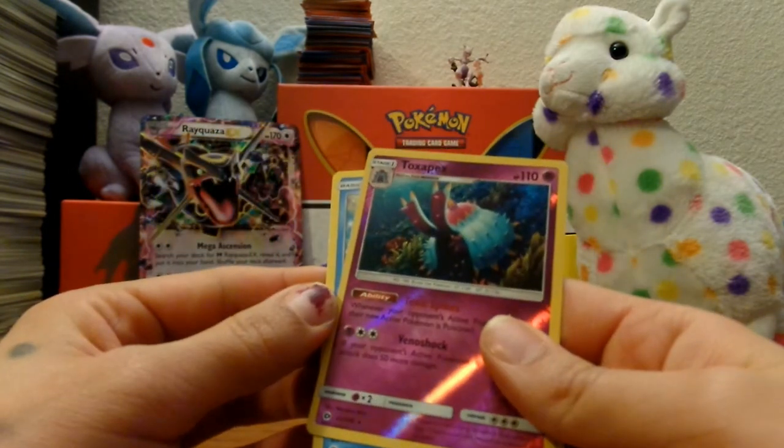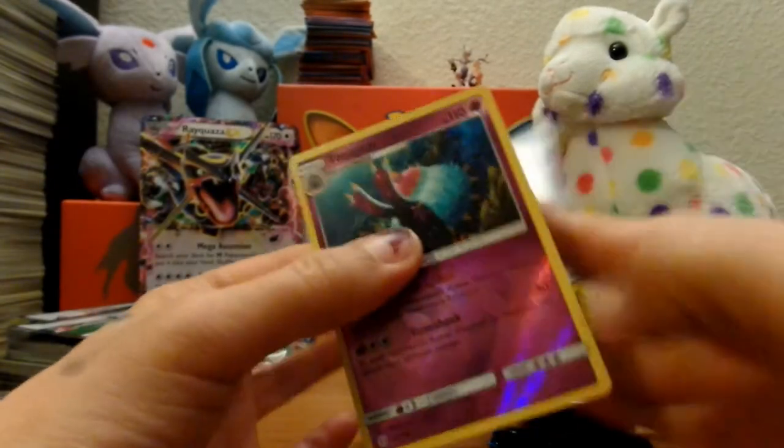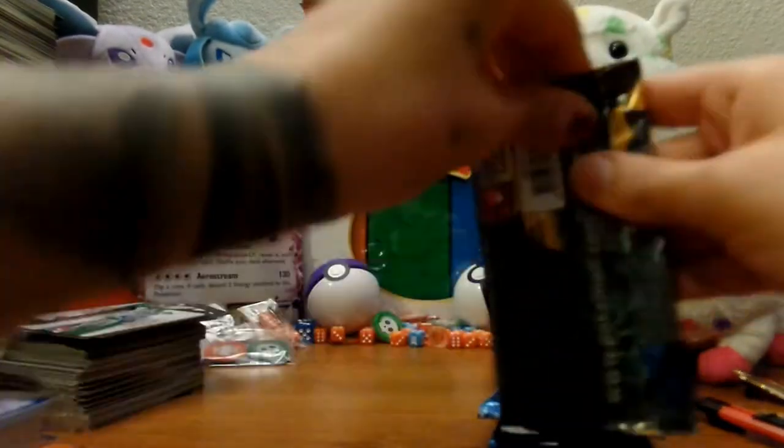Reverse holographic is a Toxapex — Toxapex — and then for the rare we got a Bruxish. This card right here deserves a sleeve. I do have this one already, but still, doesn't make it any less awesome. Alright, moving on.